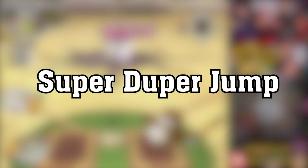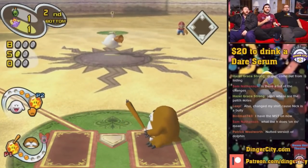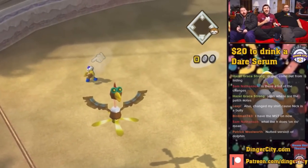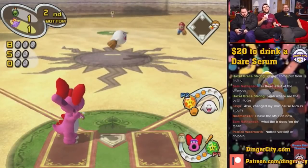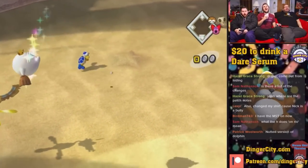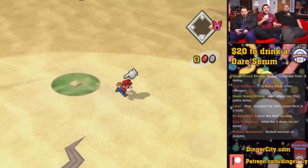Super Duper Jump. The modding community released an April Fool's Day balance patch which included mods like Super Duper Jump. This mod made Super Jump characters get launched into the air to ridiculous heights. Other mods like Banning Shy Guy and Weird Stat Changes were also part of this patch.